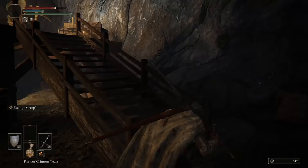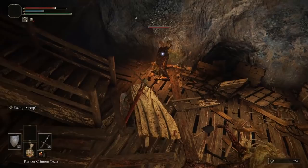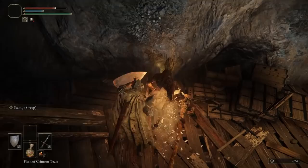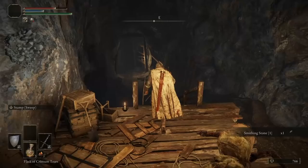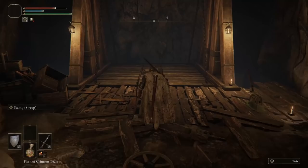At this point we can sneak attack him and we won't even aggro the other one — it's pretty crazy how dedicated to his work that miner is. And that is that one. We can get another backstab to start off the next. You can see there are some Smithing Stones on the wall. We take him and that's our fourth Smithing Stone in here — pretty good deal already, and we're not even done. This dungeon is a bit bigger than the other ones.